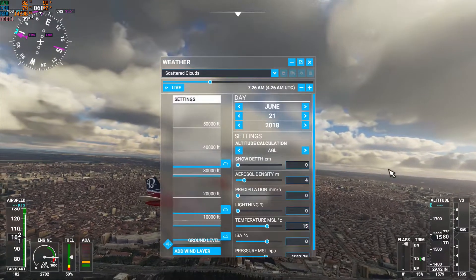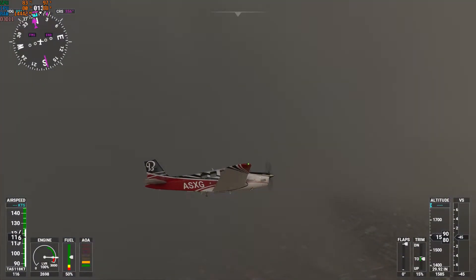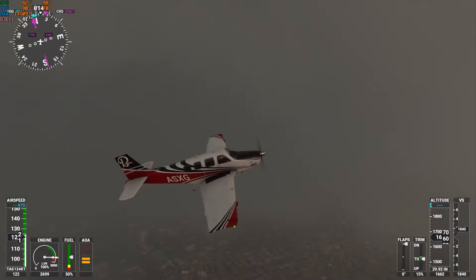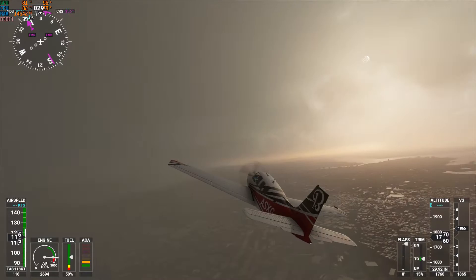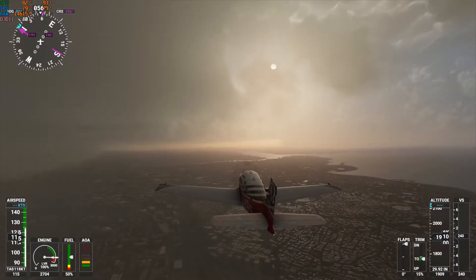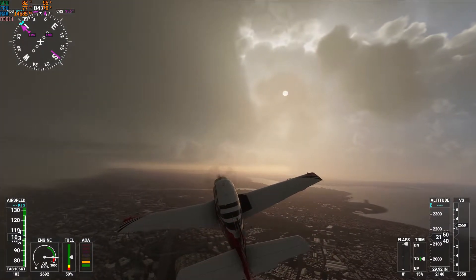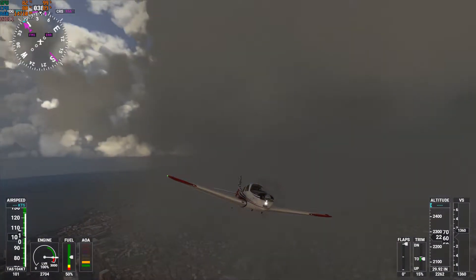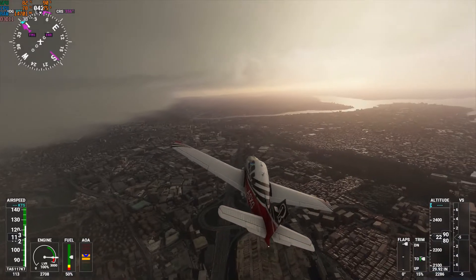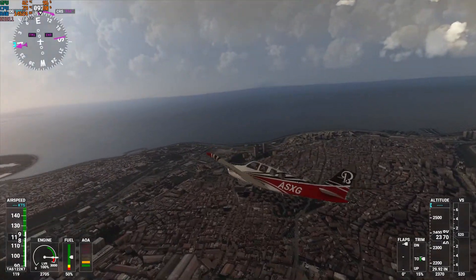Let's increase the weather a bit more — let me check out storm conditions. Now this is messed-up weather. It seems once the weather is loaded it doesn't really affect the frame rate much — my frame rate is still stable at about 40, maybe just two or three frames difference. It seems to be a small difference for such a big change in the weather. So this is Istanbul, a quite populated city. Next I'm going to move to an even denser area.